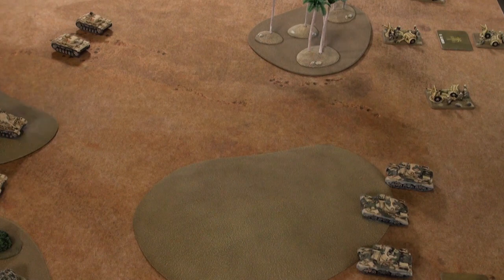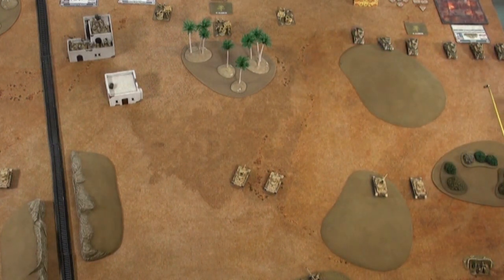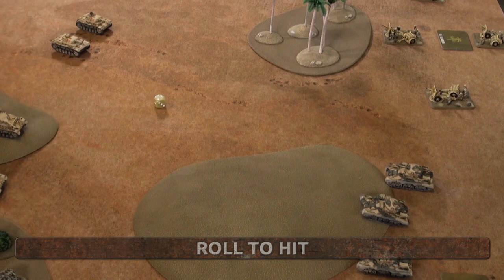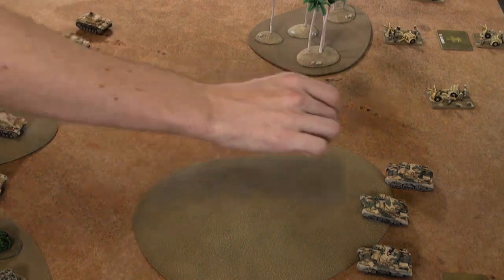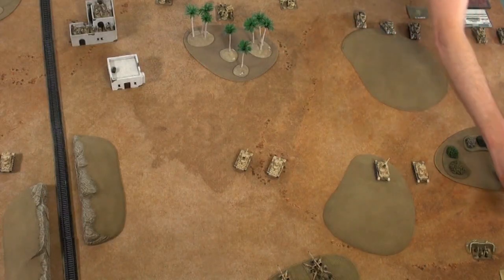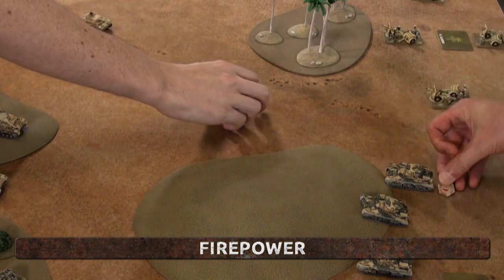Next my HQ unit fires at Phil's other Grant platoon. They are concealed behind a hill and because he hasn't moved or shot he counts as gone to ground. So it's long range, concealed, gone to ground — needing 7s to hit on a six-sided die. You roll a 6 and then need a 5 on a second die. The short 5cm misses; the long 5cm scores a hit — a lucky shot! Armour save: 5 plus 1 is 6, plus 1 for long range is 7. Anti-tank is 9 so that's straight through. Firepower test fails to kill — that tank is bailed out.